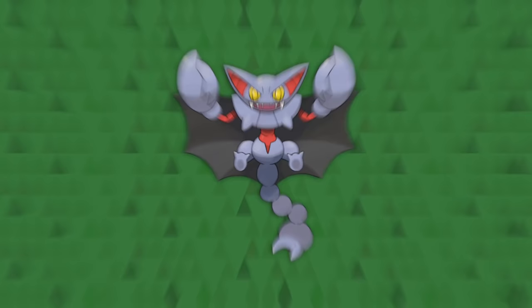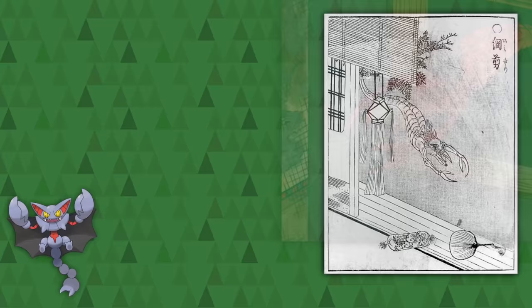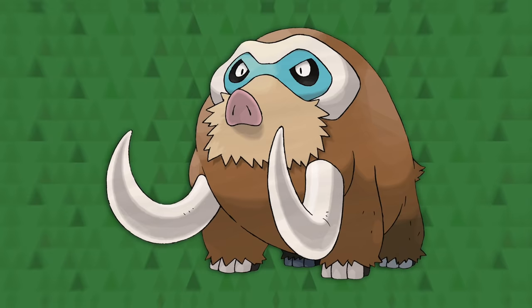Gliscor is a scorpion fly — which isn't as terrible as it sounds, it's much worse. It may also pull from the Amikiri yokai that flies around with its claw hands. But based on Gliscor's ears, fangs, and creepy bat wings, it may also have a gargoyle vampire bat origin, especially given its ground type and a Pokédex entry mentioning that it hangs upside down in caves and on trees.